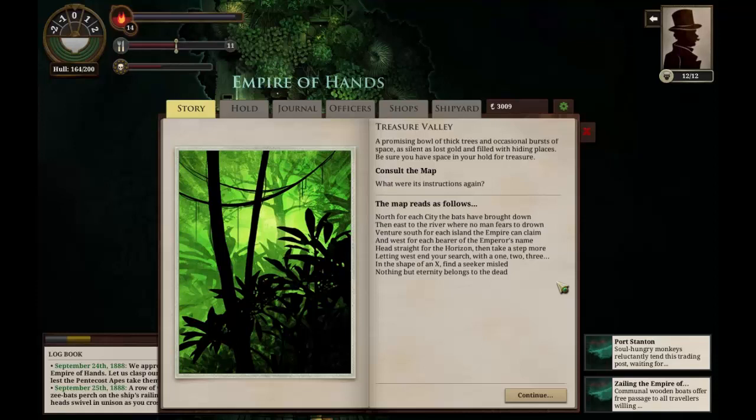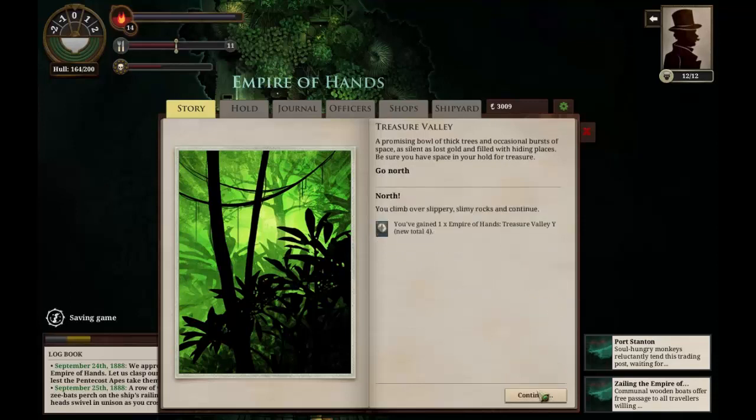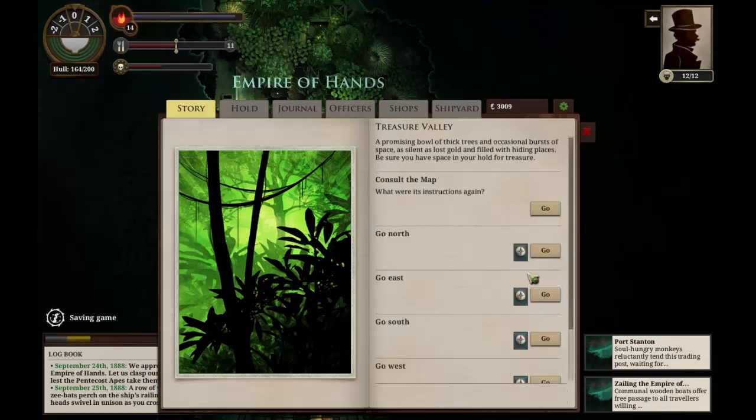'In the shape of an X find a seeker misled. Nothing but eternity belongs to the dead.' Interesting. I know how many cities the bats have brought down — Fallen London is the fifth city. From playing the Fallen London game, I'm pretty sure I've heard it referenced as the fifth city before. So let's go north five times. One — we climb over slippery slimy rocks and continue. Two. Three. Four. Five north. Then it's east.